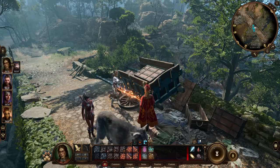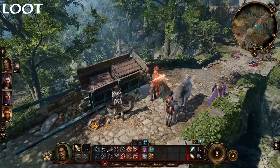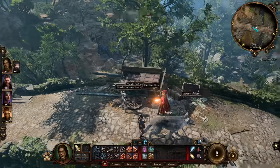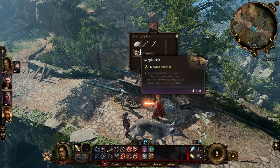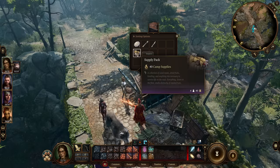Since I mentioned camp supplies, which are very important for taking a long rest, Left Alt on mouse and keyboard is going to be your best friend while adventuring. Hold down Left Alt and it will reveal all lootable objects in your immediate vicinity. For example, here's a traveler's chest — clicking on it reveals a supply pack worth 40 camp supplies. It's very important to loot things as you adventure.